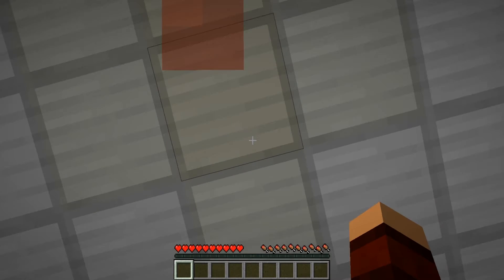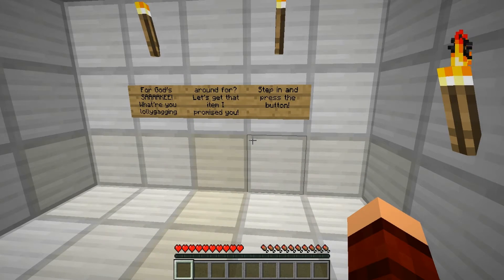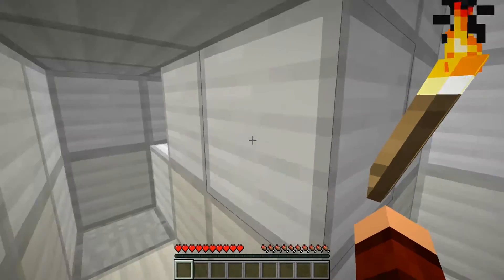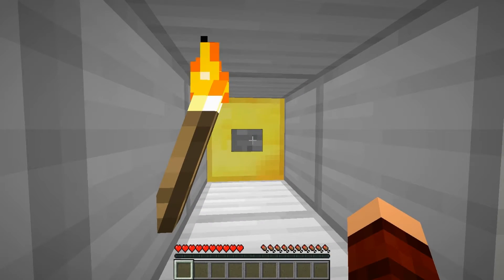Oh my God. Oh, it's dark in here. If I die, you'll never get through this stuff. Let there be light — I was quoting God. All right, so we go together here. For God's sakes. I don't like that there's lava dripping from this block. Oh, that's bad. What are you lollygagging around for? Let's get that item I promised you. Step in and press the button. All right, I'm going into one. Okay, ready? Three, two, one. Hot pants!